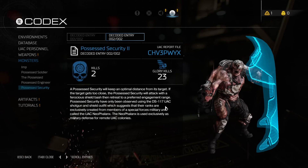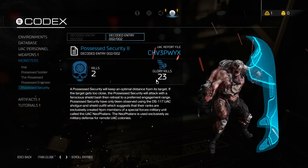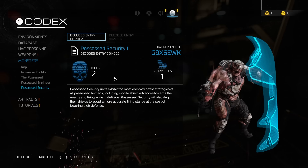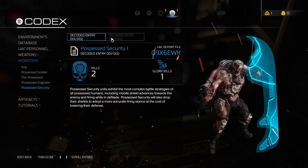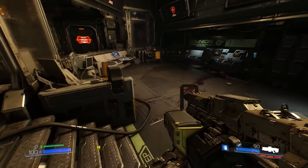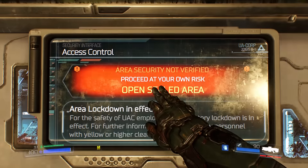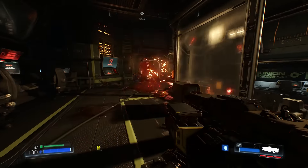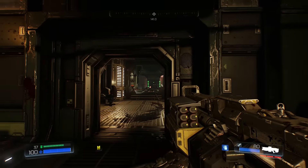Possessed Security. Yeah, kills 2, glory kills 23... What?! Um, okay. That's better. Why did it say 23? I don't know - that's really odd. Micro-missiles are fantastic.